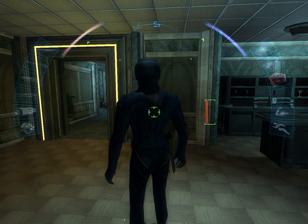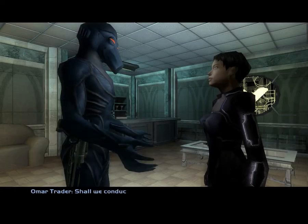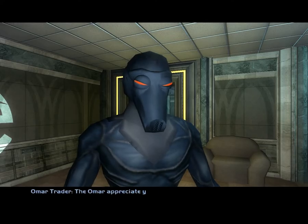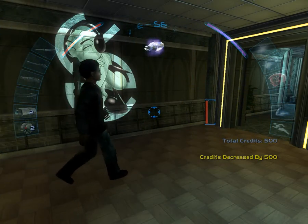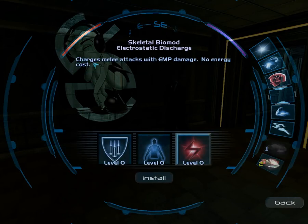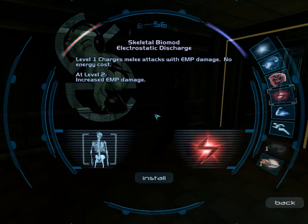Last time on Deus Ex Invisible War, we were about to buy something from this Omar. We conducted business and got the Biomod canister. Now let's go ahead and install an electrostatic discharge. It charges melee attacks with EMP damage at no energy cost.